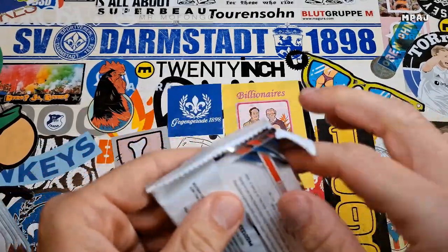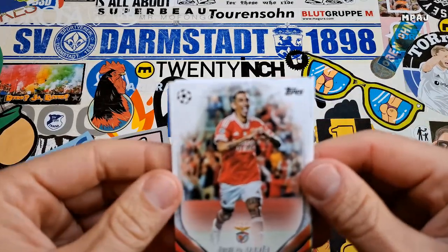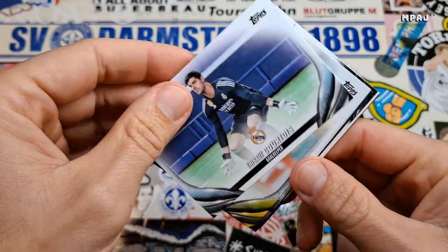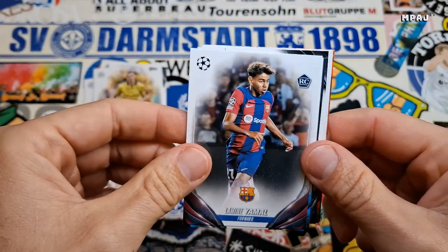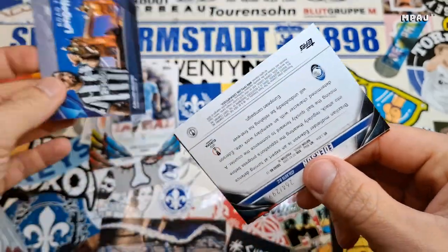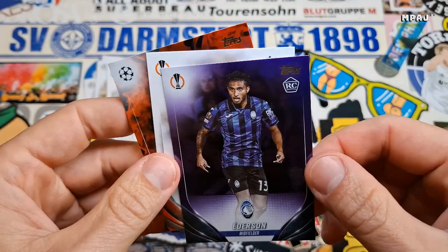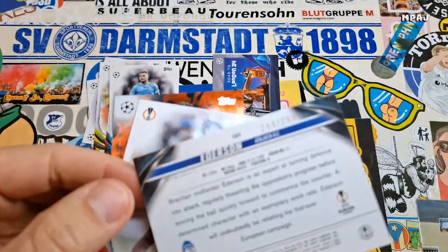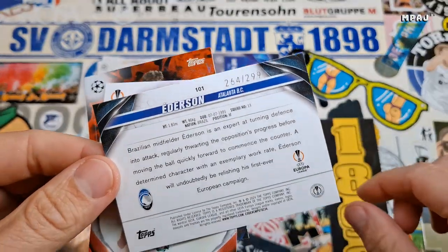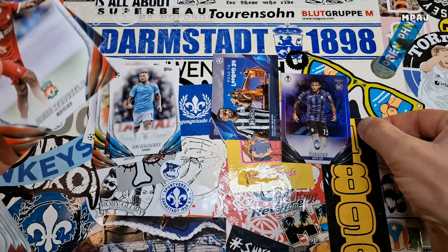First of all, the packaging rips open horrendously — cellophane, man. Why? So di Maria, Cortu — I can't spell his name — Sabica, Jamal, Immobili. We have Road to London 24. Is this cool or not? I don't know, these cards feel kind of flimsy. Oh, and we already have our numbered card out of 299. It's a rookie out of 299. What I liked about Topps before is they had the numbering on the front of the card — here it's on the back. Really cheap style.